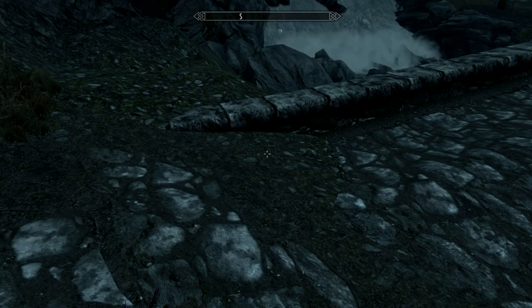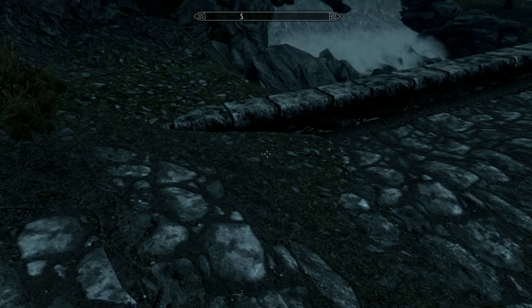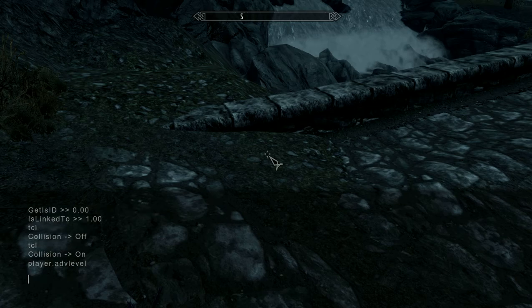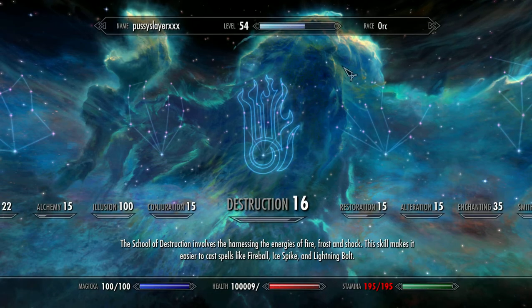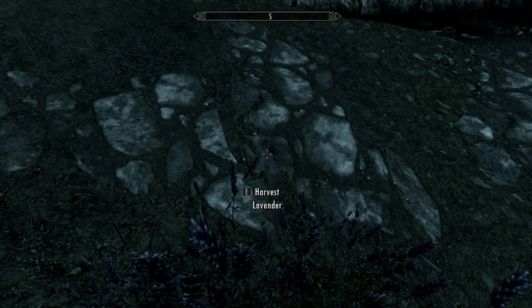If you want to level up your character, I don't suggest doing this — I did it and you don't get any perks. All you gotta do is type 'player.advlevel'. That leveled me from 53 to 54. If you go into your skills, no perks. So that's not really good. And if you want to unlock all spells, type PSB — pretty simple.